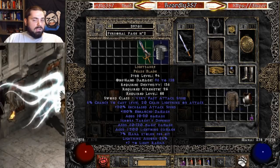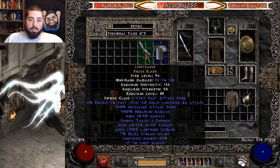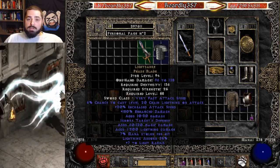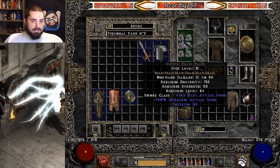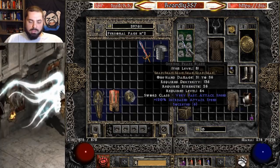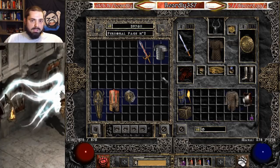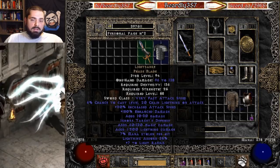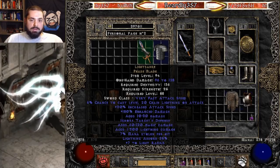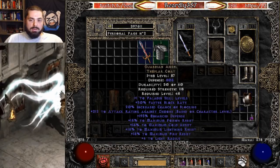You can use a Lightsaber against Mephisto if you want — the reason would be 25% Lightning Absorb, so you'll take a lot less damage. Lightsabers are kind of rare, and I don't do it in this video because you're not going to need it. Your IAS attack frames will drop a lot when you use the Lightsaber compared to the six-Shael Phase Blade, so you'll be attacking less frequently, proccing Crushing Blow, Open Wounds, and Lifetap less frequently — but you'll take a little less damage from Mephisto due to the 25% Lightning Absorb. It's kind of a trade-off. I tried it and didn't really care for it — I prefer the six-Shael Phase Blade.